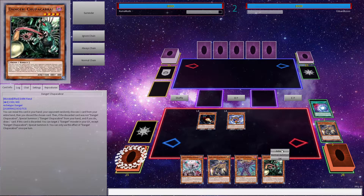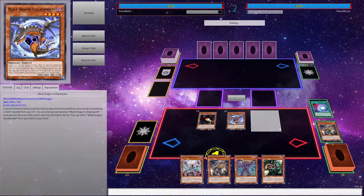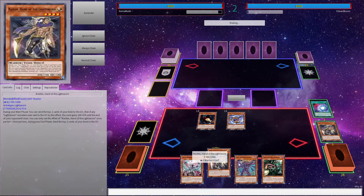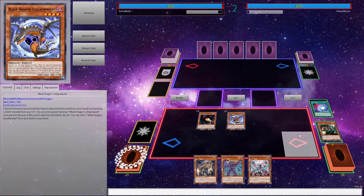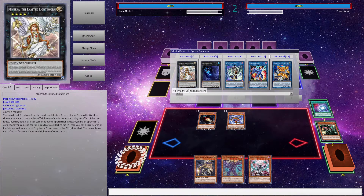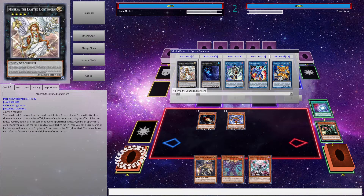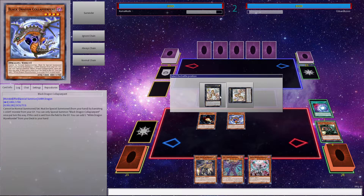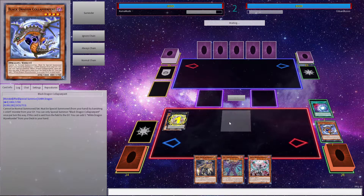We'll add Raiden, activate Mothman — let's hope they don't snipe Raiden. We're gonna try the same for Chacabra. Maybe I should have overlaid first, and maybe I should have gotten Raiden on the field before. I got Super Cover, that's fine. We will go into Minerva first — she's a 2000 beatstick. Unfortunately this doesn't search Collapserpent, which is kind of a shame.